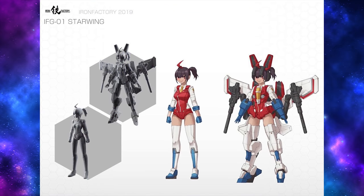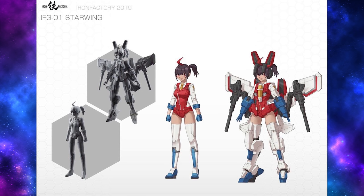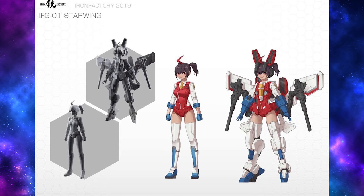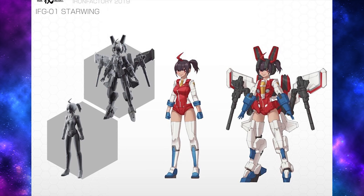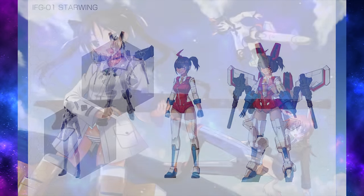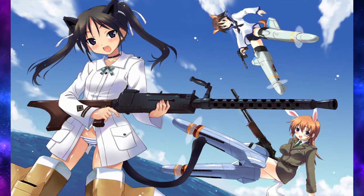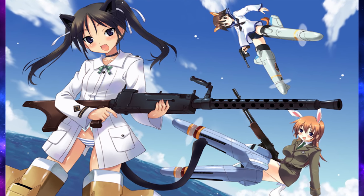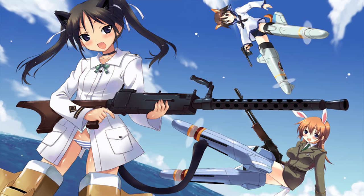One last bit of news from Iron Factory is this Starwing figure — an anime girl who looks like a human Starscream and also comes with some Starscream armor. It doesn't look like she transforms, but it is an interesting and unique looking figure as far as Transformers go. She reminds me of the anime Strike Witches about girls who put on plane parts to fight aliens or something. I haven't actually watched the show, just some trailers, but that's what she immediately reminded me of.